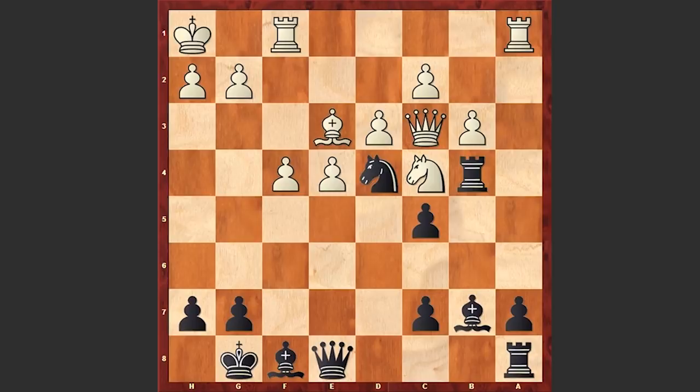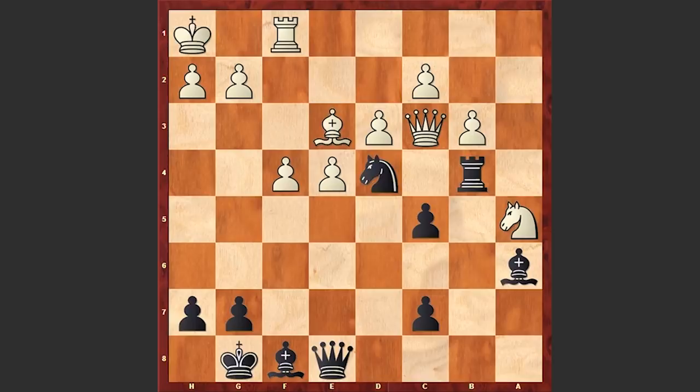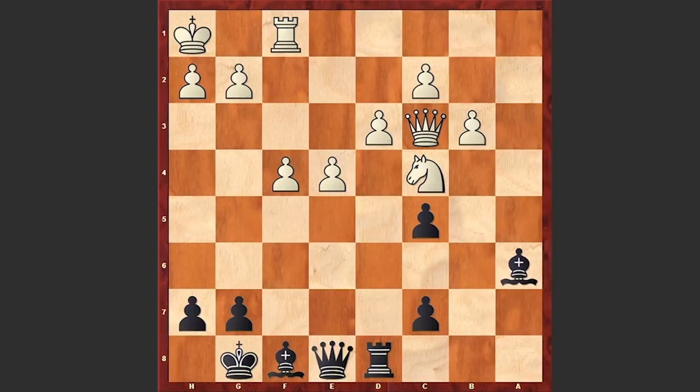We see b3, and an interesting decision by AlphaZero — a5. Honestly, I don't think any grandmaster would give up his pawn like this. Rxa5, Rxa5, Nxa5, Ba6, Bxd4, Rxd4, Nc4, Rd8, g3, h6, Qa5, Bc8, Qxc7.